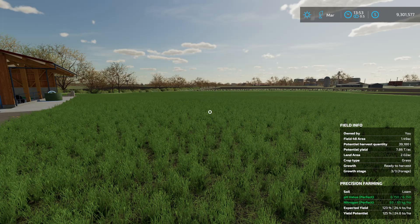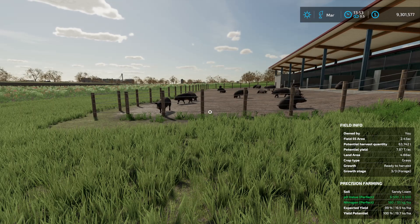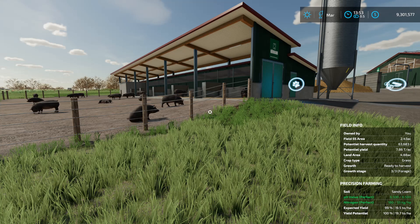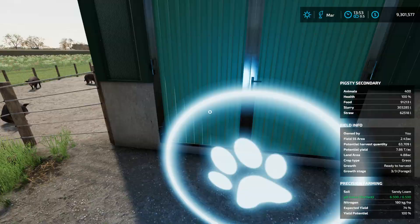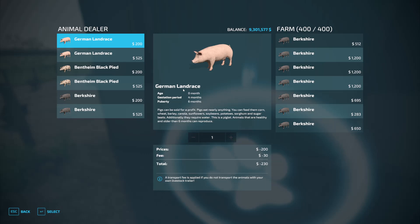Since chickens and sheep are tied for number two, let's jump to number four — pigs. Let's head over to the pig barn. I've upgraded all of mine from pens to barns by now. I love pigs. Besides the barn being slightly more expensive to buy than sheep, pigs grow up really quickly and they only have a gestation period of four months, so they breed quicker than pretty much any other animal on the farm.